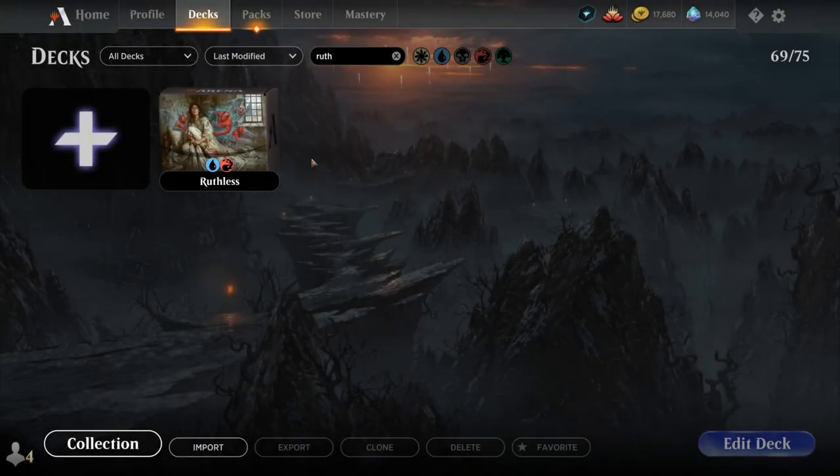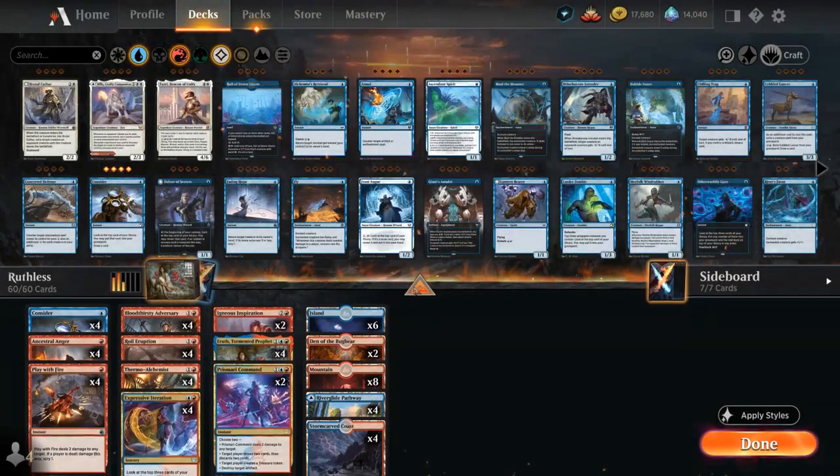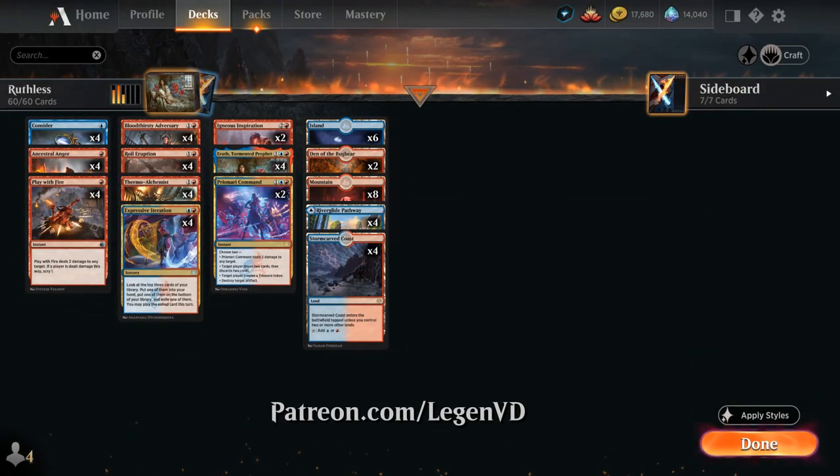Hello and welcome to another Standard Games video. Today we're taking a look at a Blue-Red Burn deck featuring new cards from Innistrad: Crimson Vow, as voted on by my supporters on Patreon.